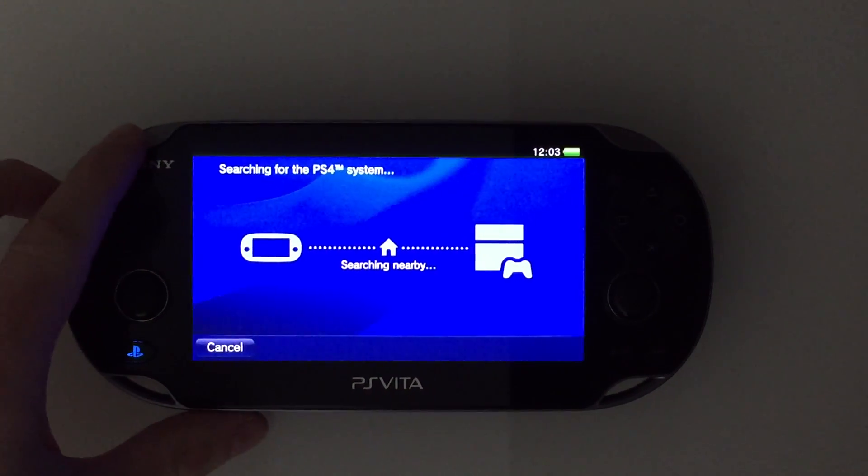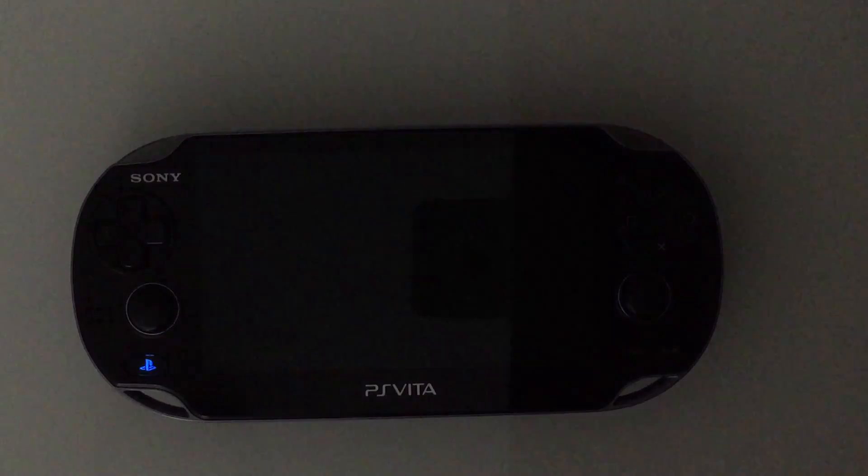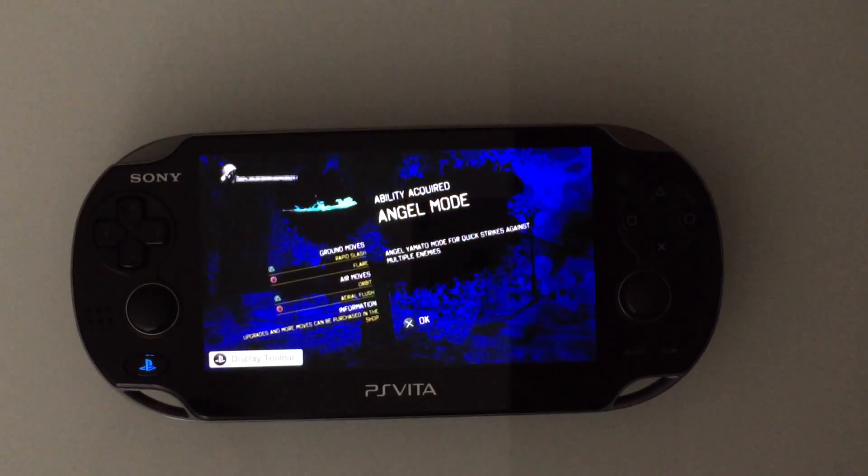Let's go ahead and try standard first. We're going to be trying this with DMC Definitive Edition, which runs at 60 frames per second. We'll try it in standard mode first, which is the regular old remote play mode, and see how it runs, and then we'll switch over to high frame rate mode and see how it runs there.